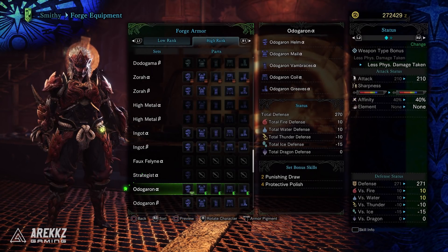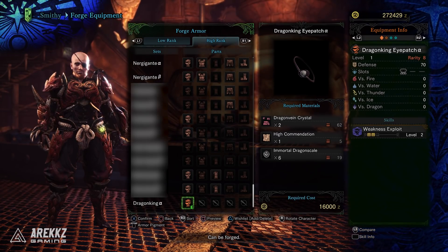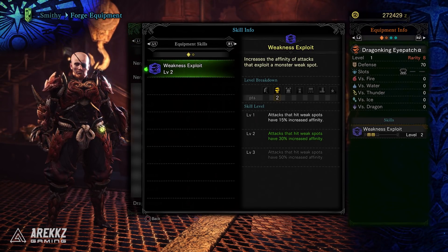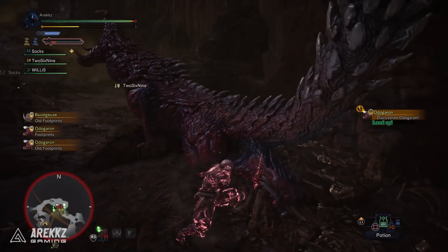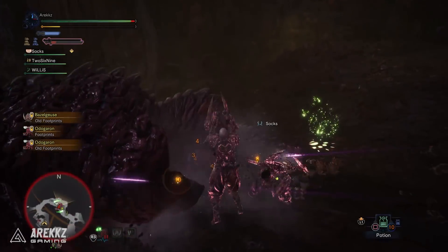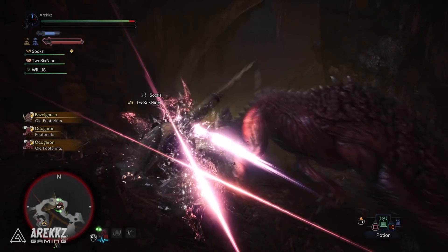To improve the set further, swap in the Dragon King Eyepatch in place of the Odogaron helmet. It has Weakness Exploit level 2, giving you an additional 30% affinity when hitting weak spots. By dropping the Odogaron helmet you lose two points in Bleed Resistance, leaving only level 1, but since most monsters don't inflict bleed that's not a big loss. You also drop Critical Eye to level 4, giving plus 15% base affinity instead of plus 20%, but paired with Weakness Exploit your overall affinity gain is much higher.